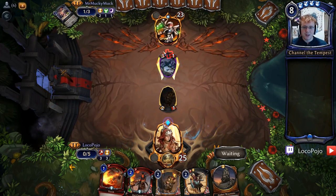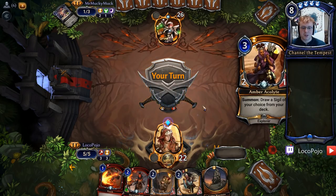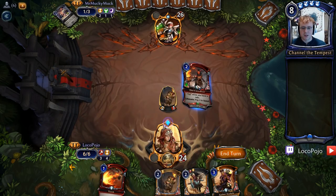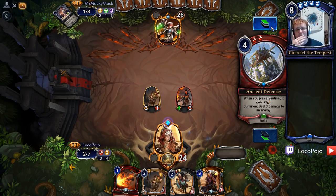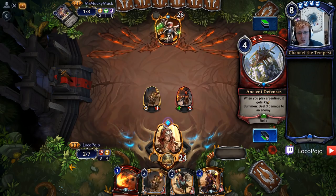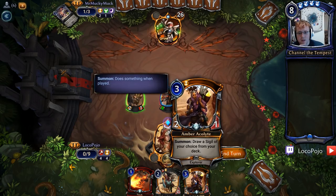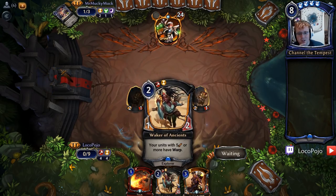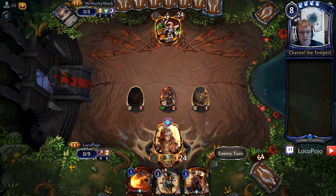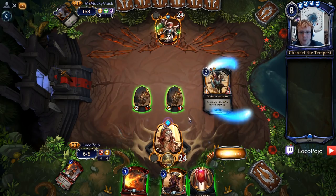This looks like Echo Mokdo, so it's going to have a decent amount of hard removal and Harsh Rule type stuff. That's something we're going to have to pay a lot of attention to. Cave Diver gets to Scout. Ancient Defenses seems perfectly playable here, but because I've got so much ramp and my opponent's not on Harsh Rule yet, I think I'm going to throw that away and play Trailmaker again so that we can ramp to eight. I actually wanted to play Waker of Ancients so I could get the eight drop off the top of my deck. So we made a slight error there. We see a Slay, Cave Diver dies. Praxis Banner's fine. We're going to play Waker of Ancients here.